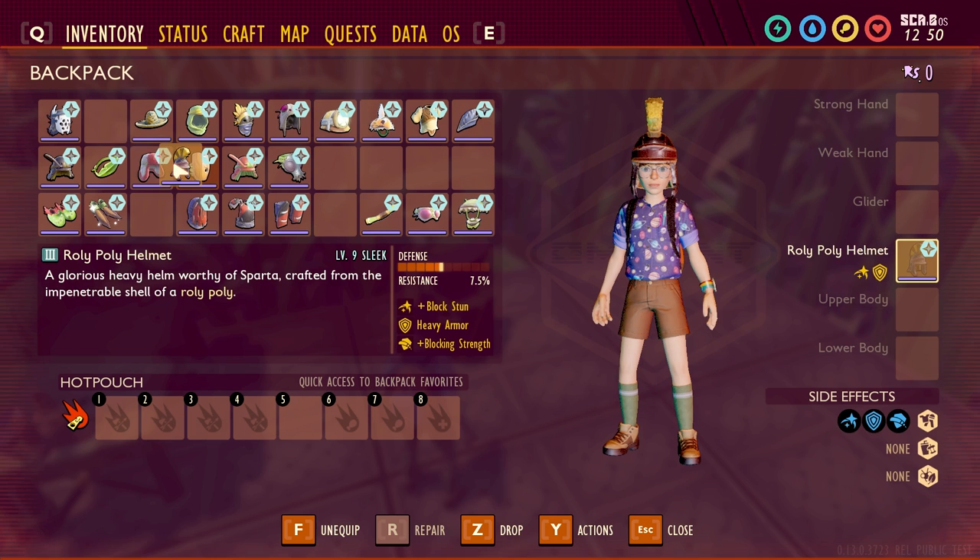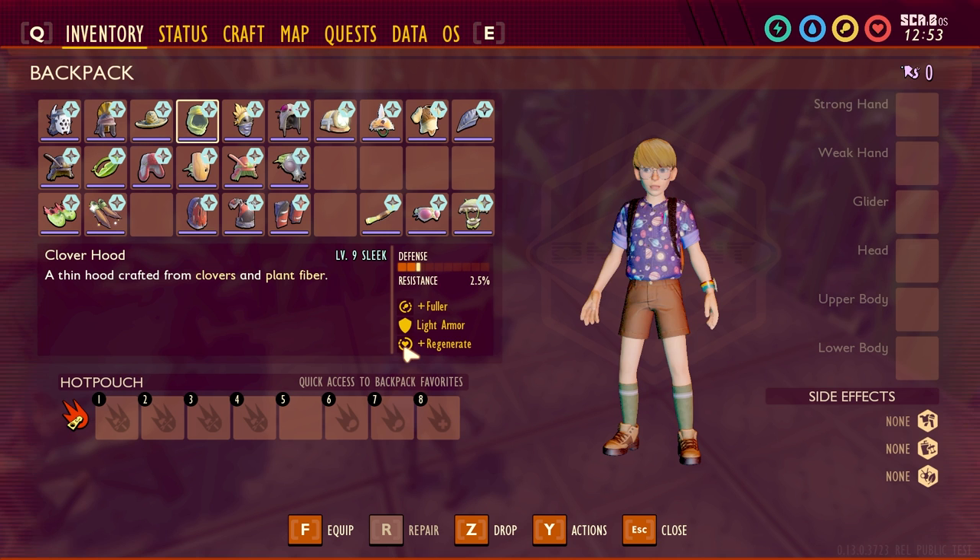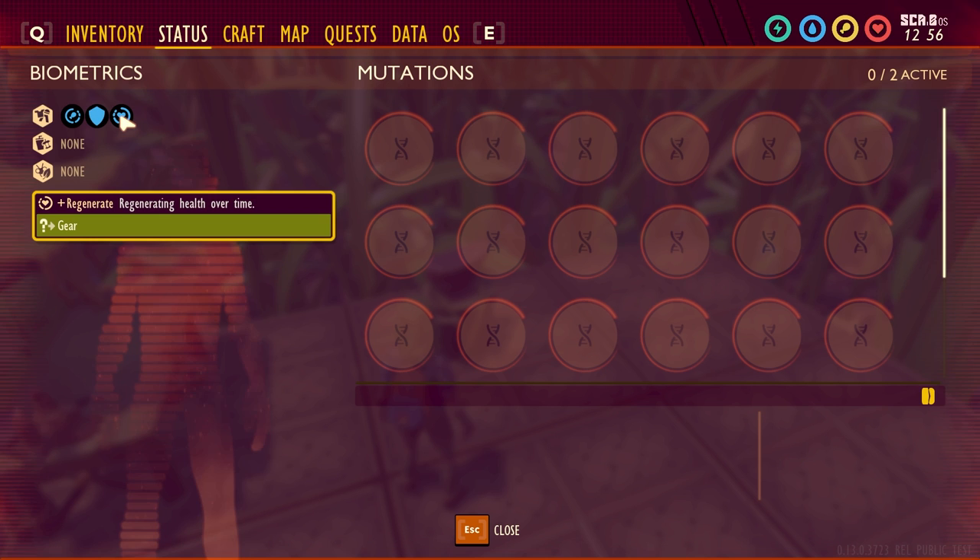Next one we're going to check out will be the Clover Hood. This originally gives you fuller, it's light armor, but it also gives you Regenerate with the sleek upgrade. You probably know what that is, but I'll hover over it — it's regenerating health over time.